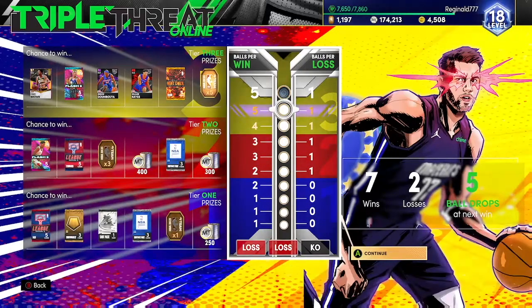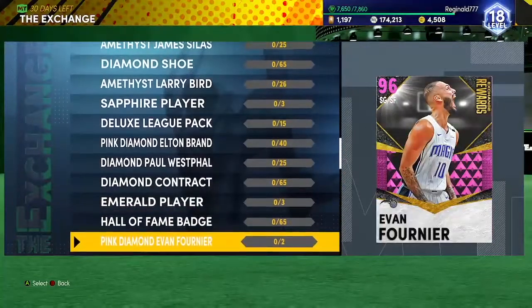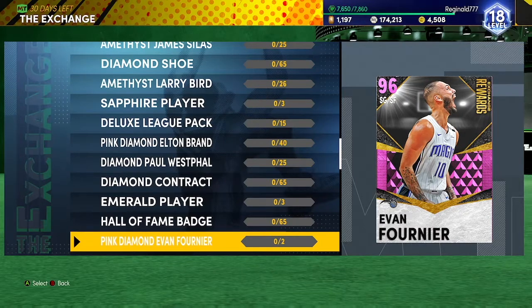More than likely whenever I play my next Triple Threat Online game, I'm going to get at least one of them. This should take you no time to complete. Apparently this Evan Fournier is broken - whenever I find his stats I'll make a video on it, and when I actually get him myself I'll show you his stats and badges. He has a lot of hall of fame badges from what I've seen.